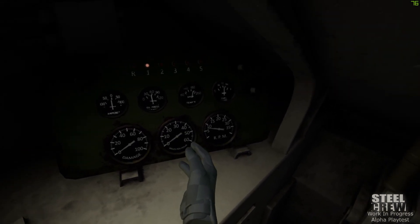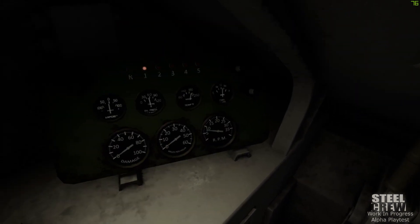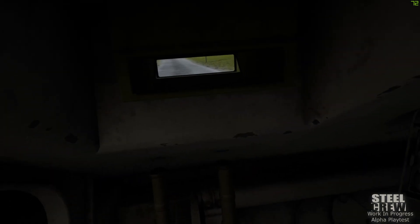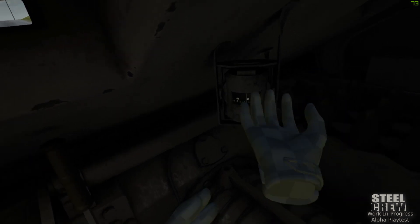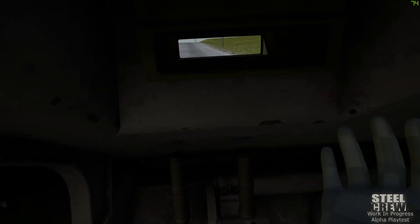We've got our speedometer right here which tells us how fast we're going — if you ever get it up to 60, I want to see a screenshot of that. We have our engine RPMs over there, and over to the side we've got our compass. It is a magnetic compass, which wouldn't work that well inside a tank, but it at least lets us know which way we're heading.